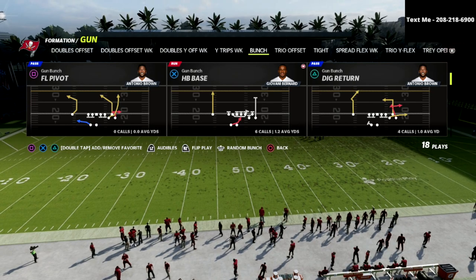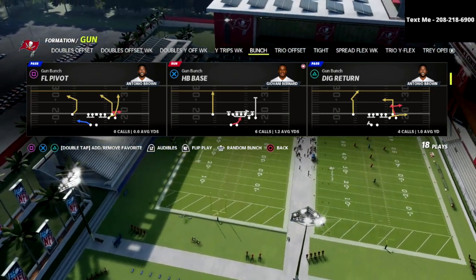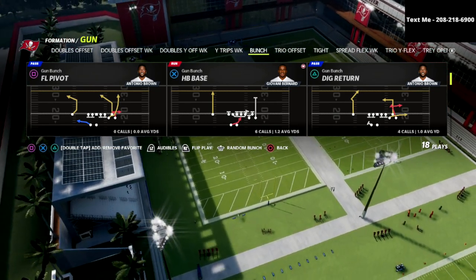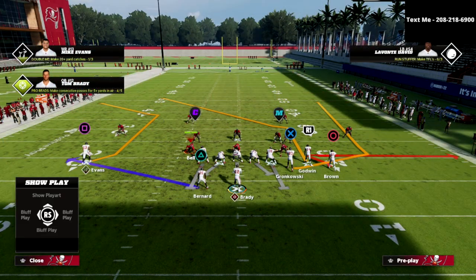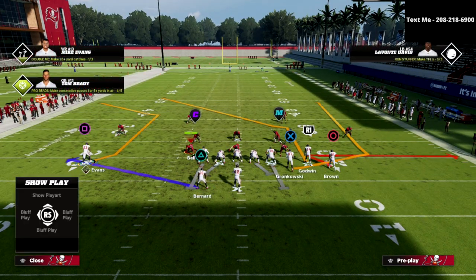In this video, we're going to be breaking down the FL Pivot. I think the FL Pivot is one of the most underrated concepts in the game, and I'm going to give you two reasons why. The first one is if you take a look at where we're at on the field, you'll see it's got this really unique skinny post and also this unique little C route.